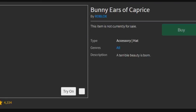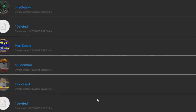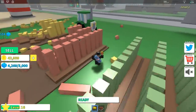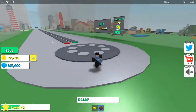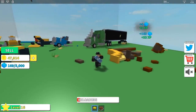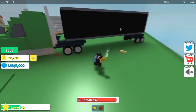The Bunny Ears of Caprice is a lesser-known exclusive item. Looking at the owners, they were only given out in 2008 and not many people owned them. The description isn't too helpful — it just says "A terrible beauty is born." After some research, it appears they were only given to some Roblox admins at the time — not even all of them. Apparently, if you wore this hat and weren't an administrator, you would explode after five seconds.